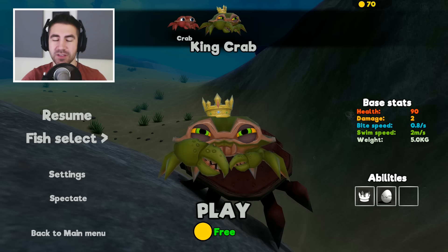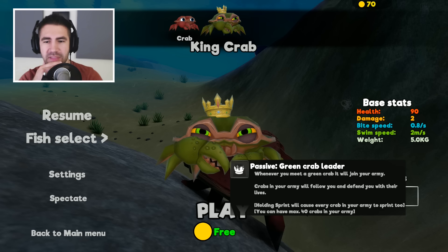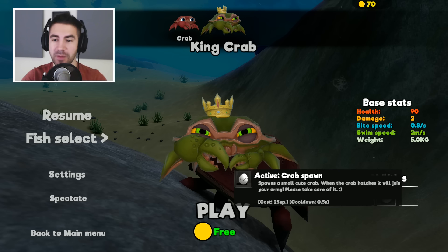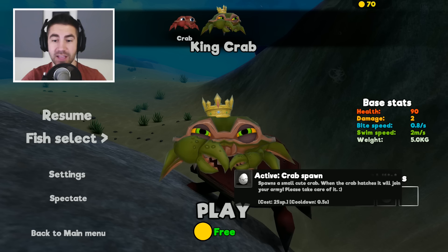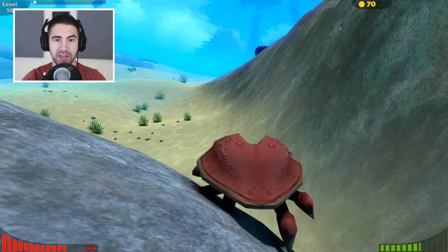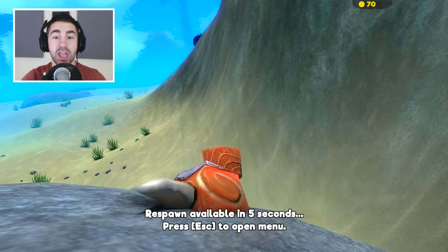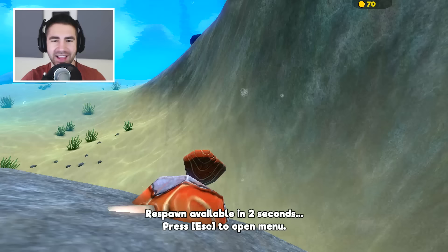His abilities are passive: Green Crab Leader — whenever you meet a green crab, it will join your army. Crabs in your army will follow you and defend you with their lives. Holding sprint will cause every crab in your army to sprint too. You can have max 40 crabs in your army. Active ability: Crab Spawn — spawns a small cute crab. When the crab hatches, it will join your army. Please take care of it. Costs 25 XP, cooldown 0.5 seconds. Holy crab guys — we gotta pick him. It's nice that it's free, no coins needed.